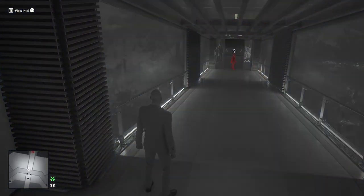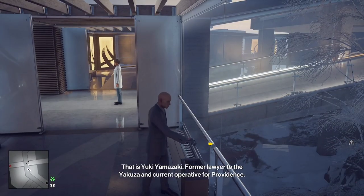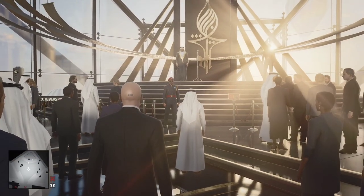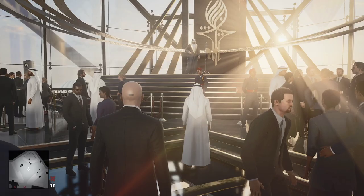You place a special coin in a place where your target or someone close to them will pick it up. Then you plant an explosive somewhere, and once the coin gets close enough, this device gets even more fun when you combine it with the briefcase, allowing you to use suspicious packages to loudly eliminate targets.